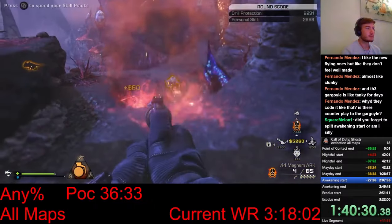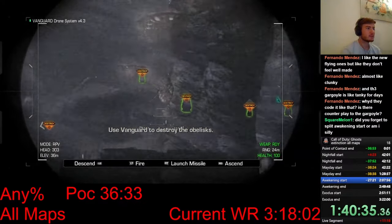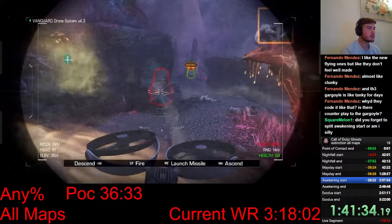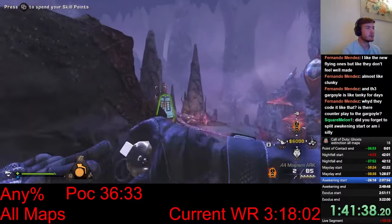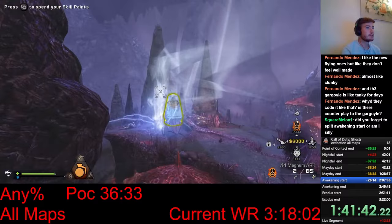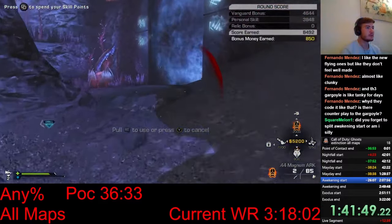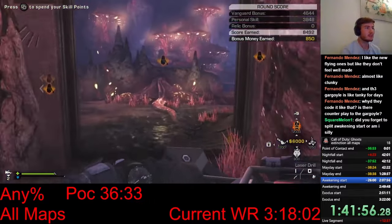Now I have to use the Vanguard Drone and destroy all the obelisks in this area before I can continue. It's really important that the Vanguard doesn't get destroyed, because that would lose a lot of time. With the Vanguard, I destroy all of the obelisks in this area except for the last one. I hop out of the drone and start throwing Venom Nades at the last obelisk. It only takes 8 Venom Nades to destroy the obelisk, and this is way faster than the Vanguard could ever destroy it. I'm also using the Magnum, because it has the fastest handling speed, making the throws even faster. Now I can progress to the second area.